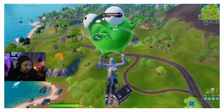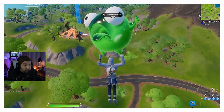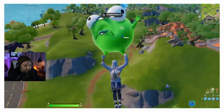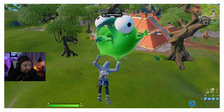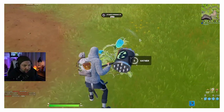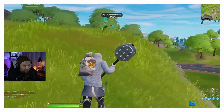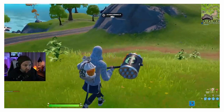Just going to land right here and find some berries. Now, if you don't know what the berries look like, stay tuned — you're going to see them right now. There's some berries right there, as a matter of fact. Got some berries right here. It's two per bush — two berries.